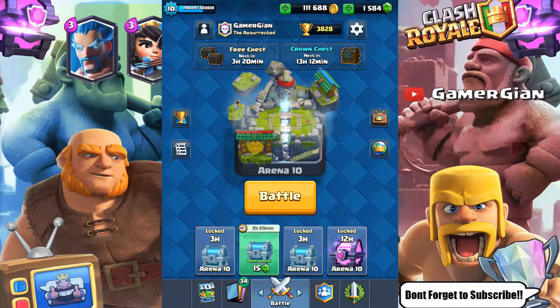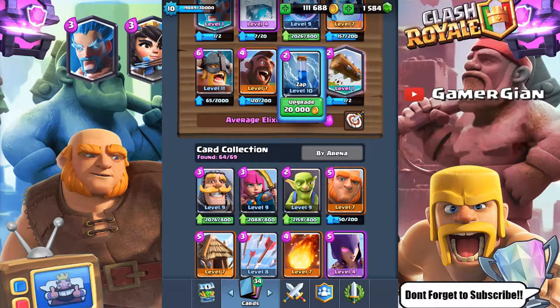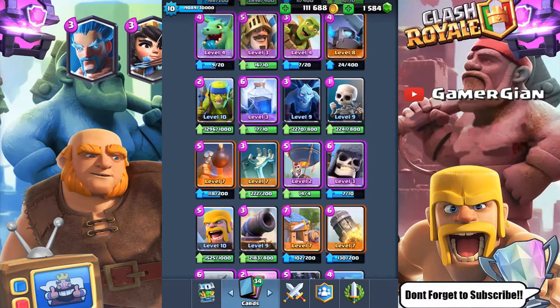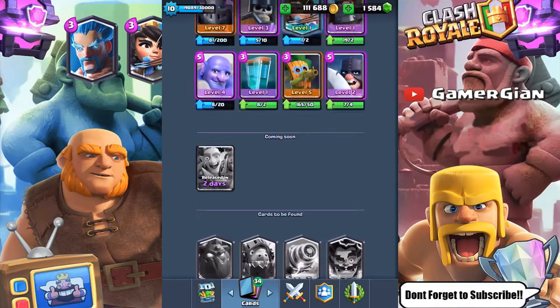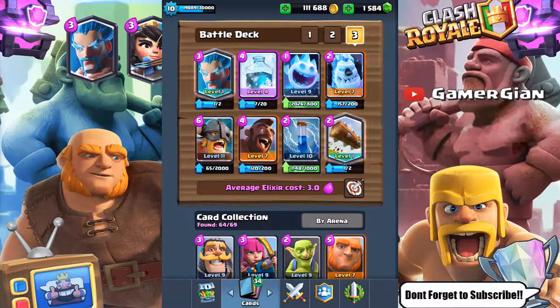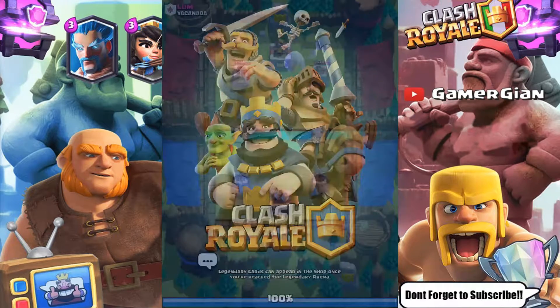What's up guys, Gamer Jan here. We're playing Clash Royale and I wanted to try a new freeze deck — all freeze. I have four freeze cards: the ice wizard, the freeze spell, the ice spirit, the ice golem, and the zap which stuns. The only stunning card I'm missing is the electro wizard, but I added elite barbs and hog rider for offense. Let's start a classic challenge with the freeze deck.